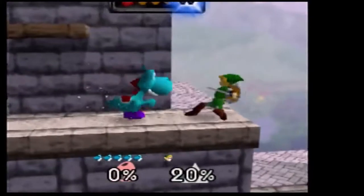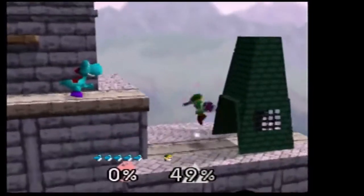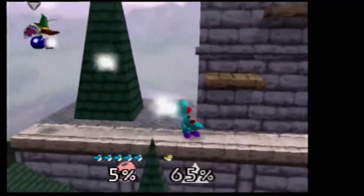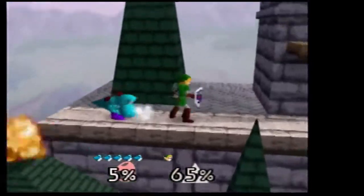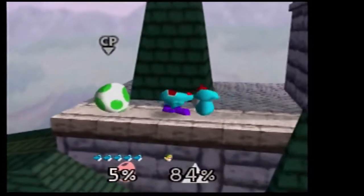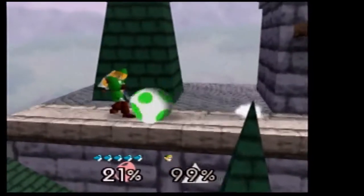Yoshi does kicks and does a smash with the head and a tail swipe. Yoshi's grab sticks out the tongue, because he's got a range grab. His B move is an egg — you tongue them and turn them into an egg, and then they're trapped in an egg for a little bit, and you can hit them and increase the damage while they're in the egg, and then they can't do much about it.